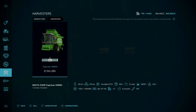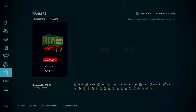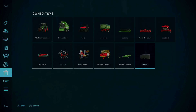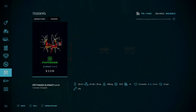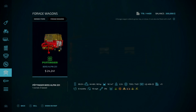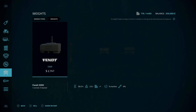Under harvesters, we have a Deutz-Fahr Topliner 4090H. Under cars, the Mahindra Retriever. Under trailers, a Rudolf DK 280RL and a header for the Deutz-Fahr. Under power harrows, the K-brand HR 4040. Under seeders, the K-brand Venta 4030. Under mowers, the Kverneland 4140L. Under tedders, a Pöttinger Alpenhit 4.4H. Under windrowers, the Pöttinger Top 342. Under forage wagons, the Pöttinger Boss Alpine 251, and a header trailer for the Deutz-Fahr. Lastly, under weights, the Fendt 3300 weight.